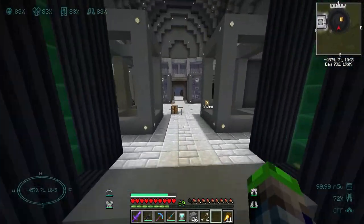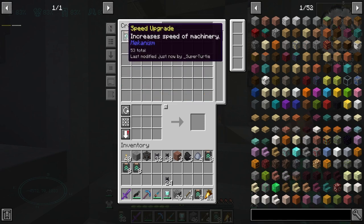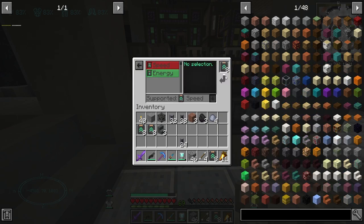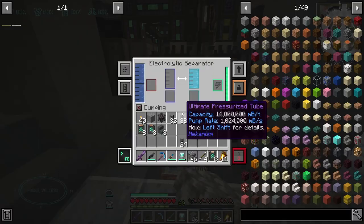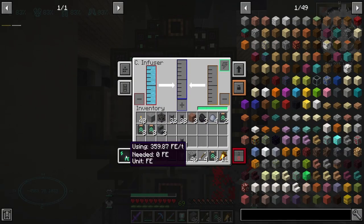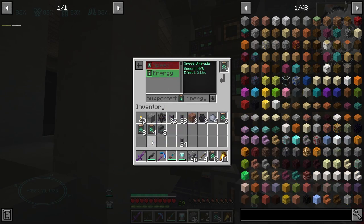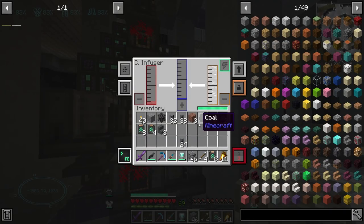That's almost enough to crank these guys up to the max currently. I'm glad that worked! Let's see — we're going to make a bunch of fissile fuel. This guy is going to be maxed out at seven. How much power is that using? Not much at all. Let's go ahead and put the other four in there — boom boom, 800 FE, that's not bad at all. We're making quite a bit of fissile fuel now.